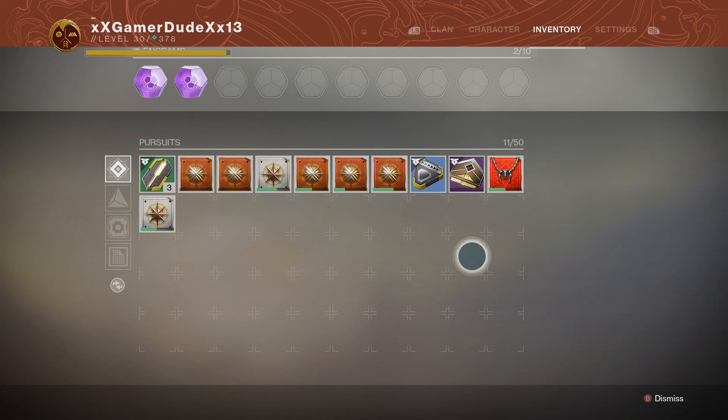In part number five of the Nascent Dawn quest line, there are six steps. The first step is to get 15 multi-kills with the Javelin, also known as the Valkyrie - whichever one suits your style. It has to be two or more enemies to initiate the multi-kill. Your best bet is to do either the War Sat Down public event or Escalation Protocol.